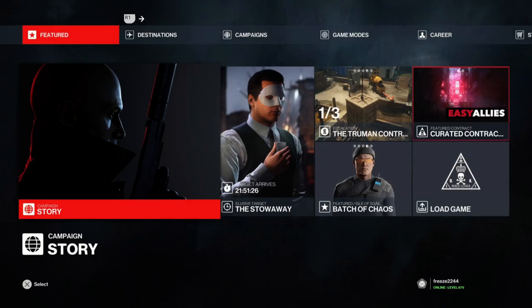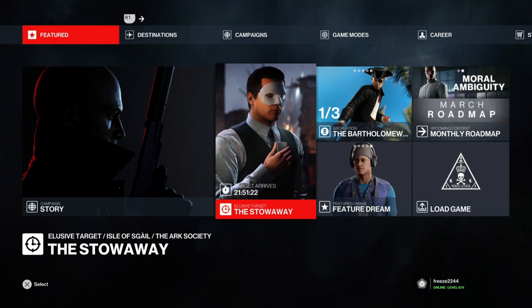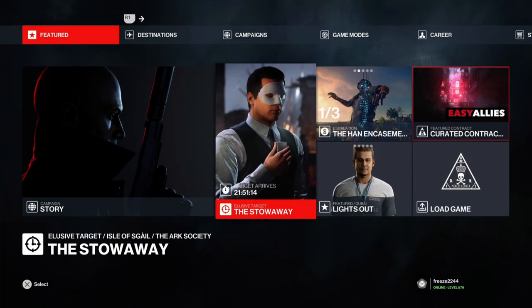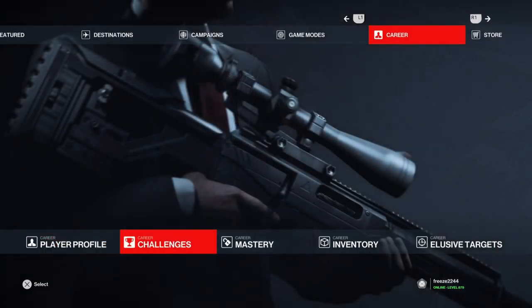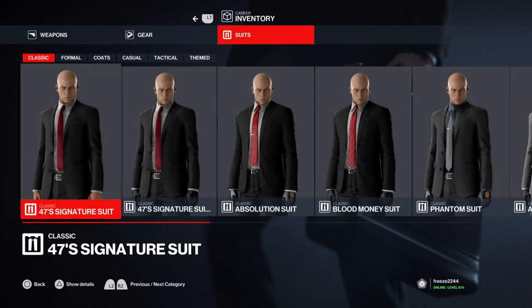What's up guys, my name is Mr. Freeze 2244 and this is going to be more of a reminder and some tips you can use for the Stowaway elusive target. The Stowaway elusive target is coming tomorrow on Friday the 19th of March. He's going to be available for 10 days and he's going to be taking place in Isle of Scale in the Hitman 2 missions, so you would need the Hitman 2 access pass in Hitman 3 to access it.